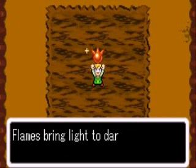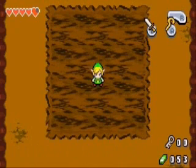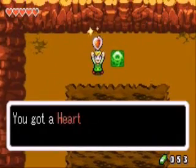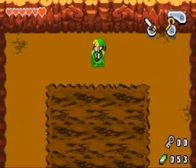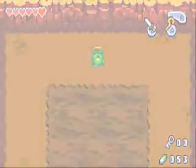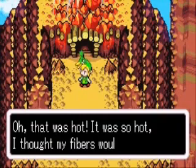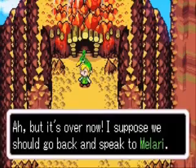We got the element of fire! Now we can infuse it in our sword — the Kokiri Sword I think it's called — and now we should be good. The fire element — flames bring light to the darkness. Okay guys, I think that should be it for this episode. Let's get this heart container — now we have six hearts, I just need one more heart piece and then I should be able to get seven. Well, like, comment, subscribe, have a nice day everyone!